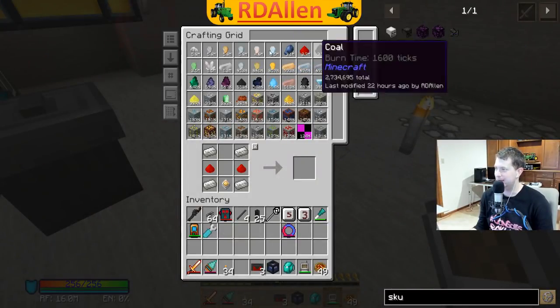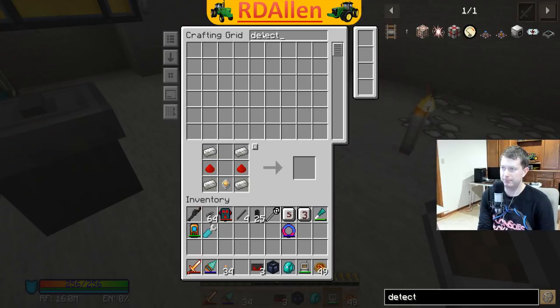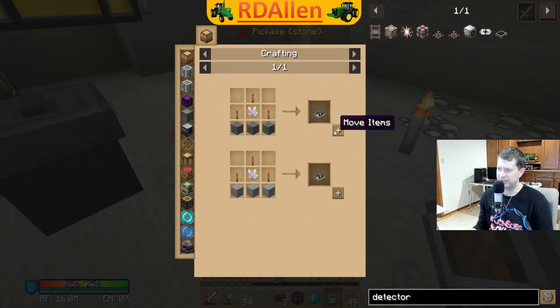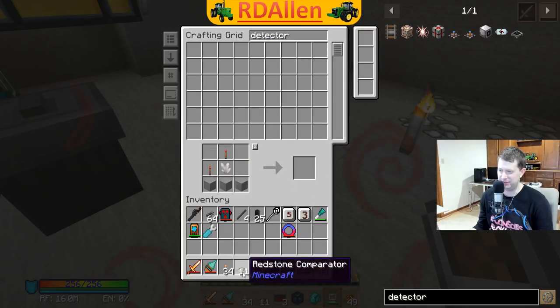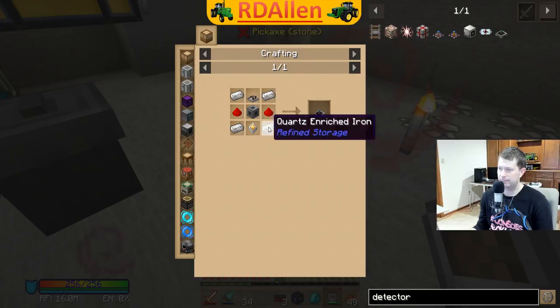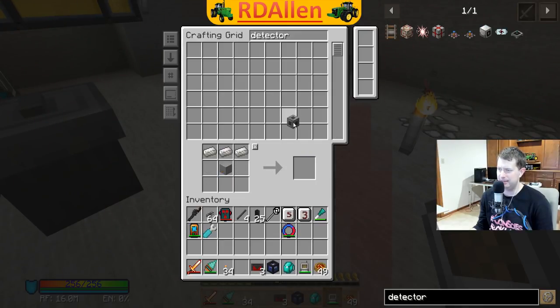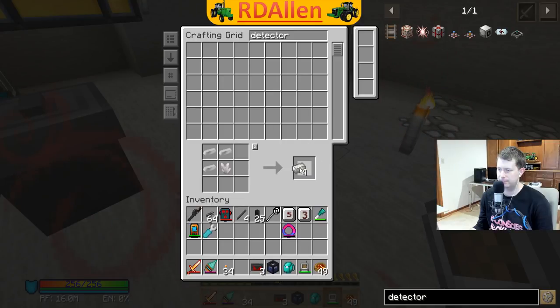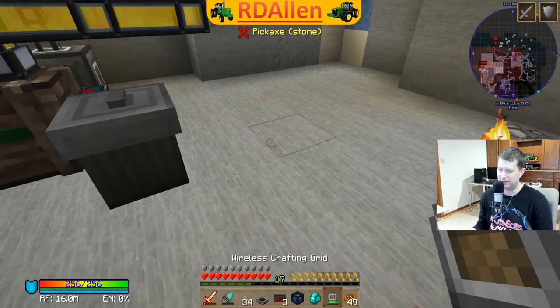Let's see if we can make another detector here. We need some more redstone characters - how about a stack? I guess we can't quite make a stack - fine, make 11. And machine casing, quartz iron - there we go, one more detector. We can put this down somewhere and turn on the redstone signal to that.